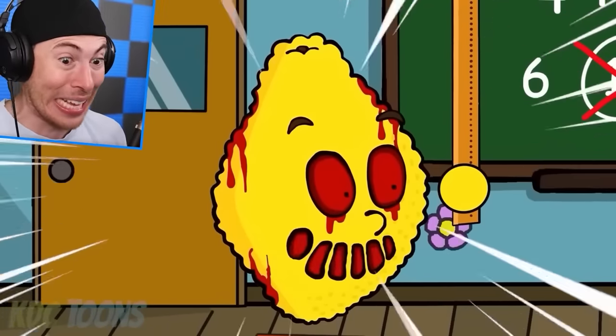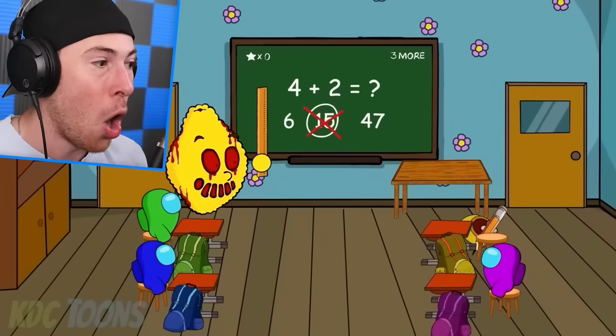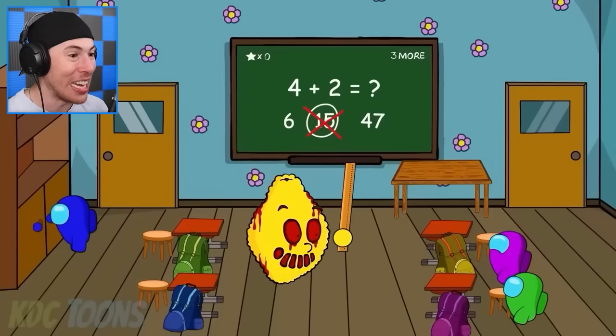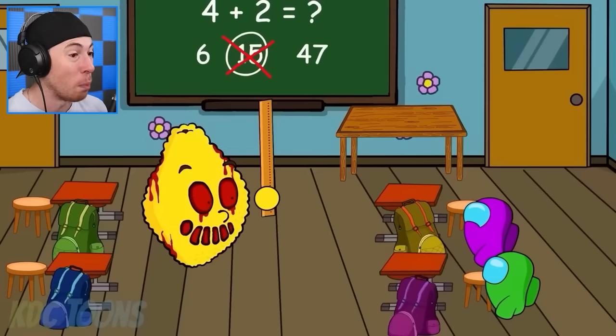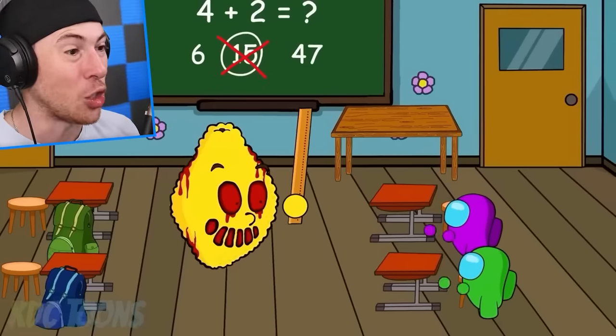That thing is not a nice lemon head — it's an evil teacher! Yellow — dude, it's an evil teacher. I did not expect this. This lemon head has now attacked. Throw your book back down — that is an evil teacher!